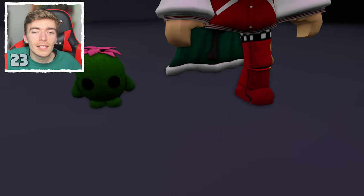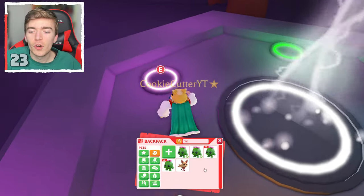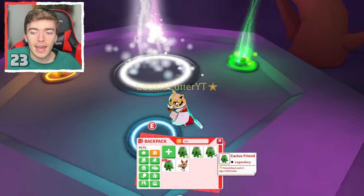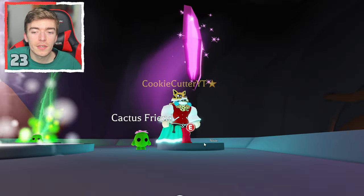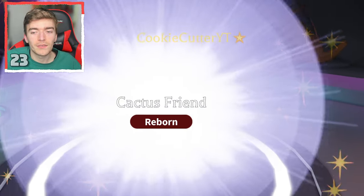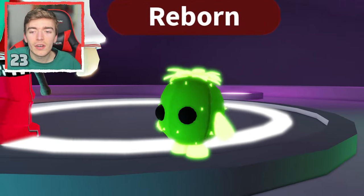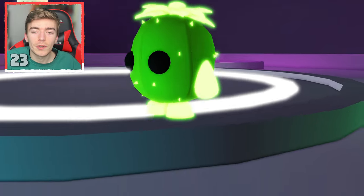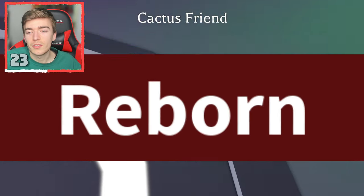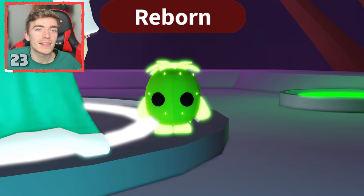This is a tiny little cactus friend — one of the most recent legendaries from a gumball egg. Let's transform this little dude into a neon. I might end up having enough to make a mega neon cactus one day. The neon cactus friend has all those tiny little spikes glowing neon, the feet glow neon, and so do the hands and the flower on top. A lot of people are really happy when they hatch this pet out of the new eggs.